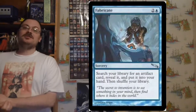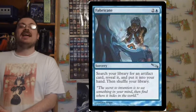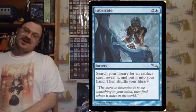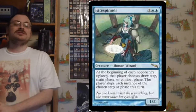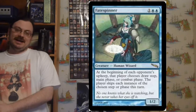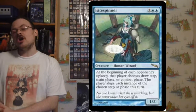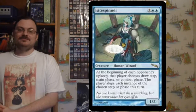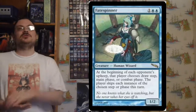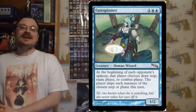Fabricate: search your library for an artifact card, reveal it, and put it in your hand — a cornerstone of many artifact decks. Fate Spinner: at the beginning of each opponent's upkeep, they choose draw, main, or combat, and each instance of that phase or step that would occur this turn doesn't happen. Effectively, your opponents choose whether they get to draw, have a main phase, or have a combat phase — they lose one of them.